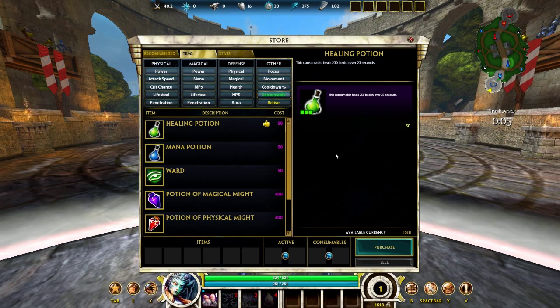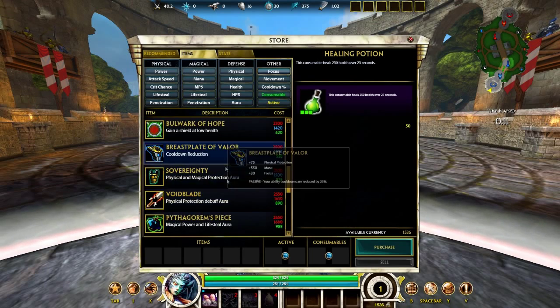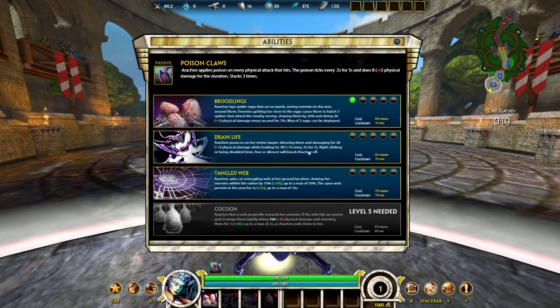These changes included a new stat called Focus. There are plenty of items that will give you Focus, so you have a good selection of things you can choose. On the tooltips of my abilities, they're a little different now. As you can see, Drain Life will increase with Physical Damage — shown in orange with a plus zero. But then it says Physical Damage while healing for 30 plus zero, and that's in green. That green means it's affected by Focus. So if I get 100 Focus, that will increase by a good amount.